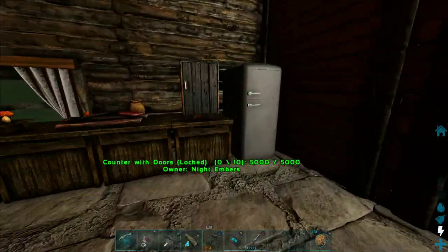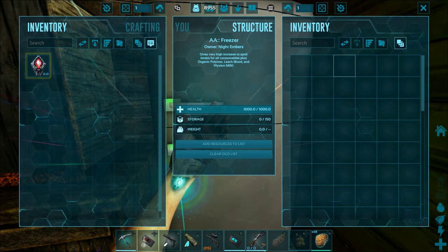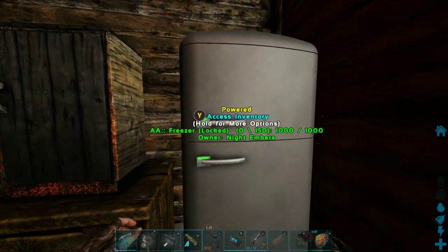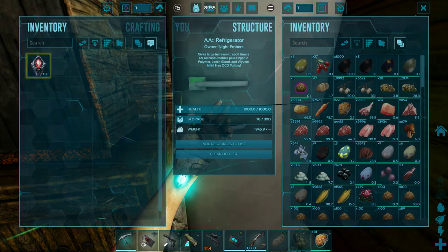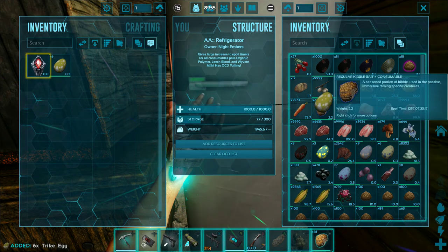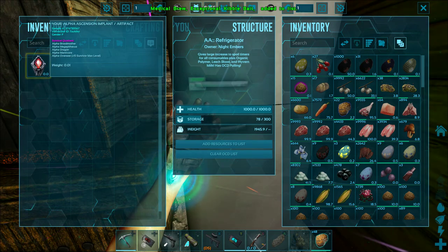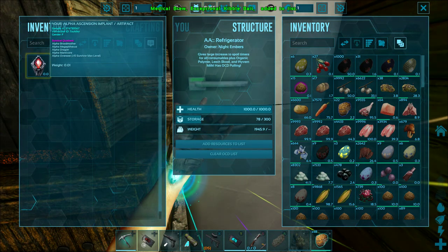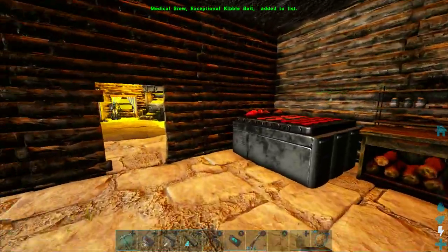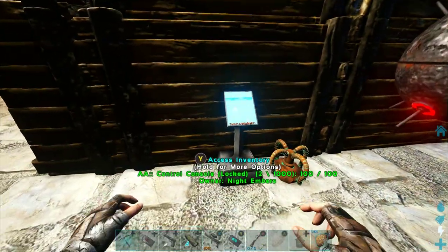Now for your refrigerator. You just take a refrigerator item, put it in the refrigerator, and hit add resource to list. It will automatically pull all refrigerator items and put them in the refrigerator for you, all thanks to the control console.